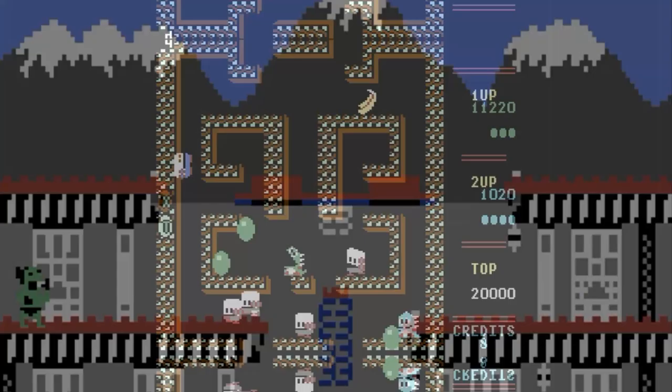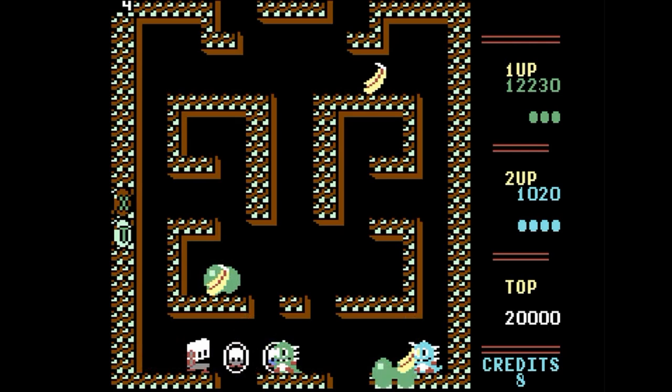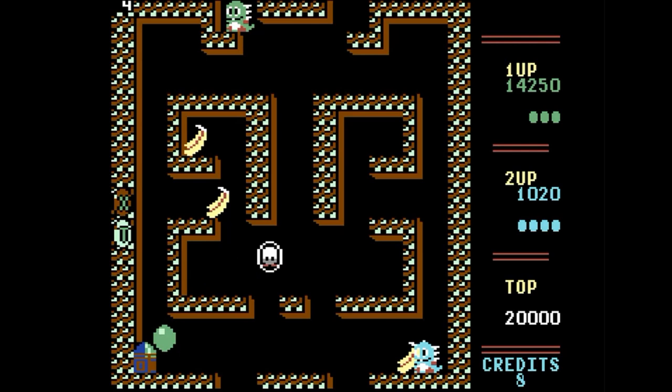Here's Bubble Bobble. I think I turned the cheat on this one, so I was able to skip a few levels ahead. Basically you just shoot the bad guys with your bubbles, pop the bubbles, and collect the fruit.